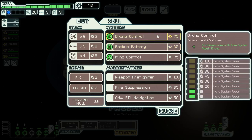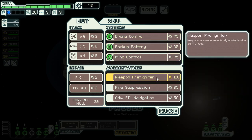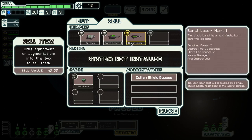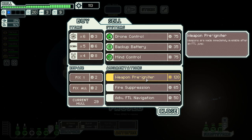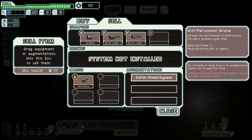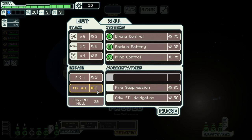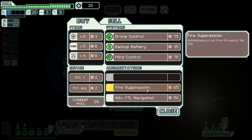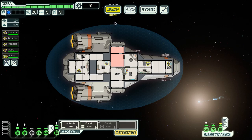Seems as though we could hopefully buy something nice - like a drone control or mind control. That's really good - I've never had this before but we must have it. Weapons are made immediately available after an FTL jump, so they charge up for the initial jump and then you can instantly fire with them - which is extremely useful. We don't have anything for that augment we have, so we'll sell that and get this. That was definitely worth it. And buy some missiles - this is looking good.